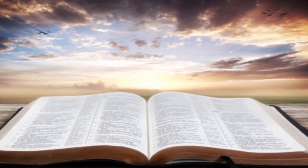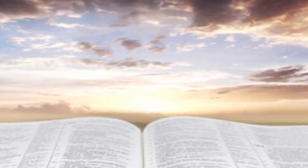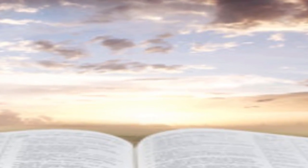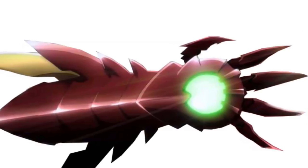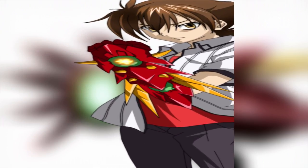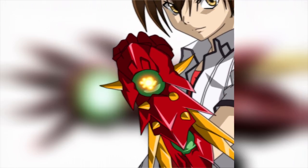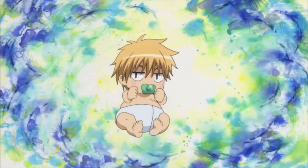The boosted gear is a sacred gear that was created by the God of the Bible and is classified as being a Longinus, and it has the power to harm or kill the God. It has the appearance of a red metallic gauntlet with an almost fish-shaped green jewel, and it also has two golden spikes at the end. The size of the gauntlet varies from one possessor to the other, but it will cover their fingers all the way to their elbows.